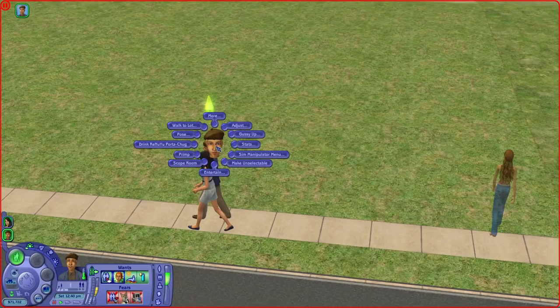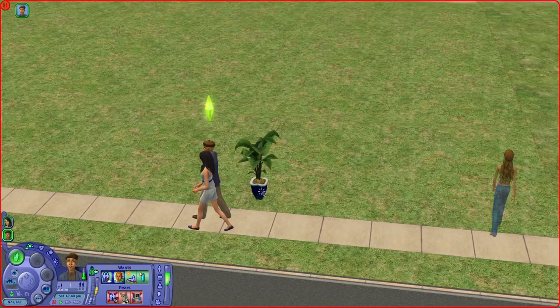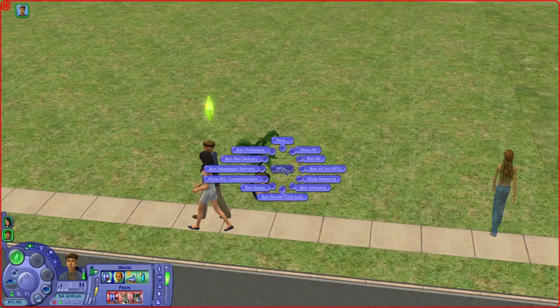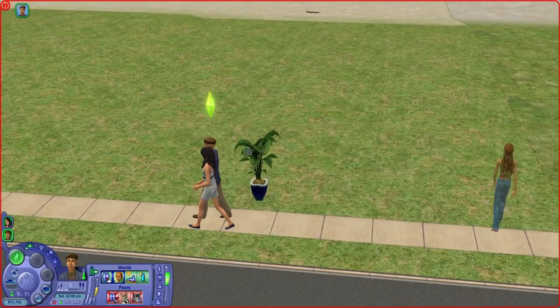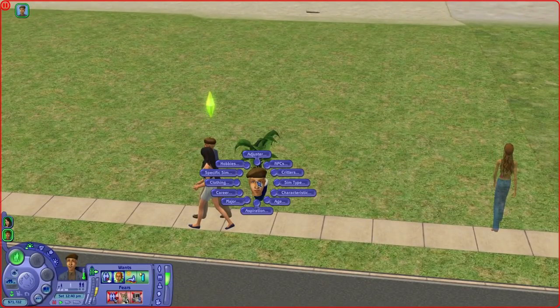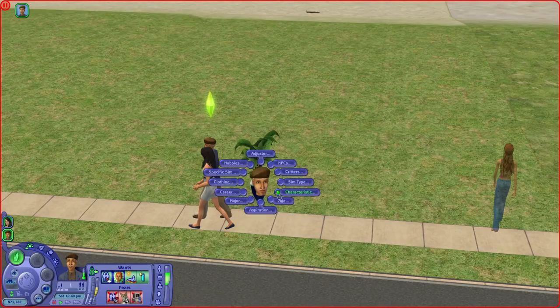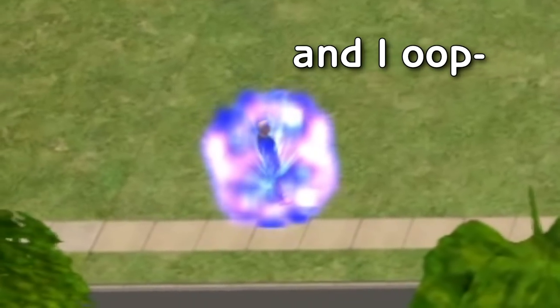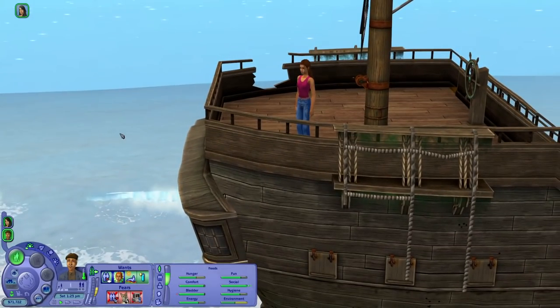We already have a teenager here even though I haven't set up anything yet. Visitor controller, spawn adjuster - very beautiful. Maybe I won't really ban any NPCs. It's supposed to be kind of an unsafe lot, so if the charlatan just comes here and tries to rob people, I think that makes sense. So definitely by age - let's ban children, young adults, adults, and elders. I will go down with this ship.